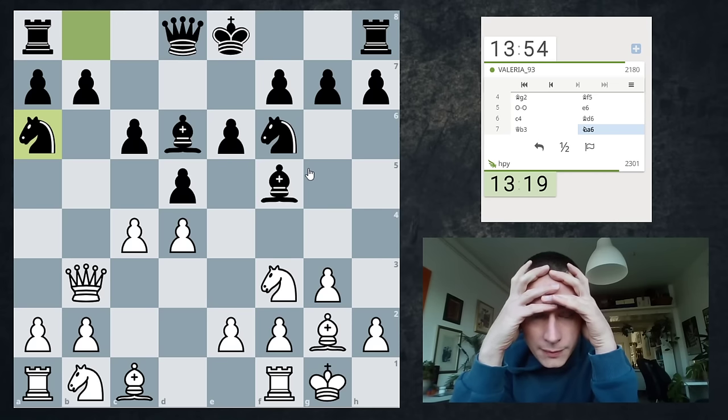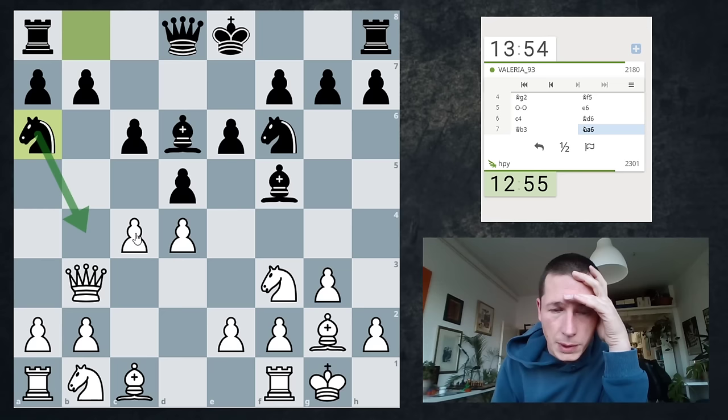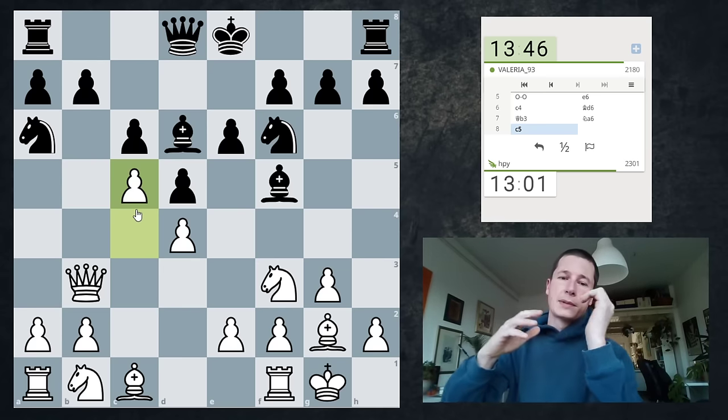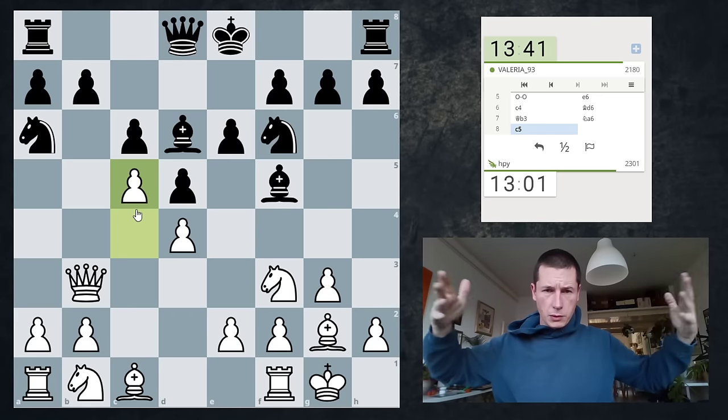What if I start with c5? So c5, the bishop moves, I take on b7, then I just take on c6. c5, bishop somewhere, Qb7 — I'm gonna start with c5, I don't see why not, because then black doesn't have Nb4. Unless black wants to give up a bishop for two pawns. Bc5 seems like the only reasonable move here because I've just prevented Nb4. I'm gonna go Qb7, Qc6.